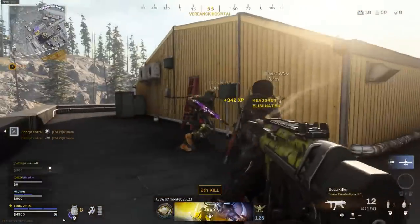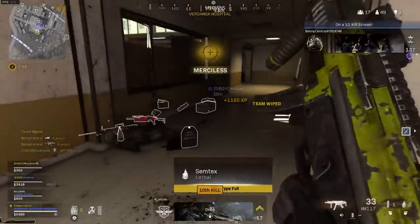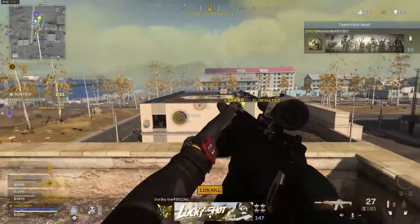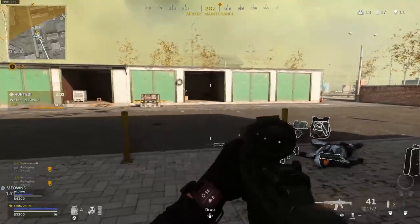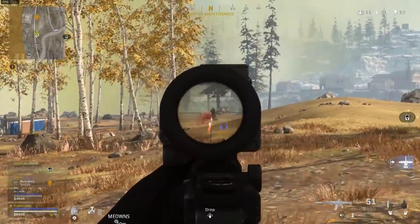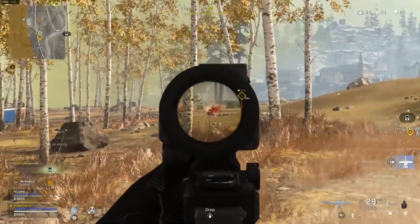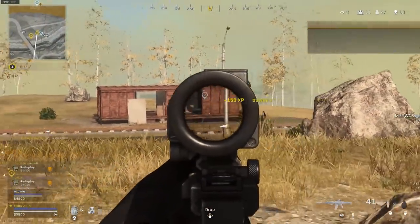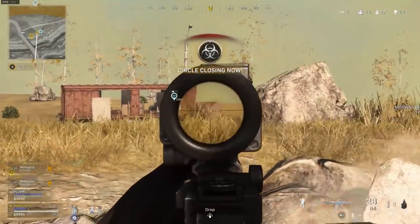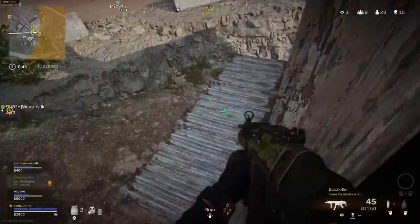My next tip is all about your in-combat movement. Something to get into the habit of is what I like to call the wobble. This is when you're being shot at and you quickly move left to right, left to right in almost a figure eight, also going from standing to crouching. You want to do this to make it as hard as possible for an enemy player to track you with their gun. It'll increase your chance of surviving by an absolute ton. It takes a while to get used to, especially mid-gunfight, but keep it in the back of your mind and you'll win more gunfights.